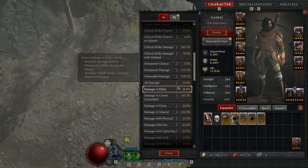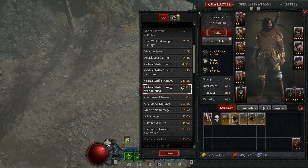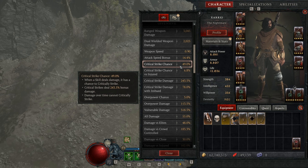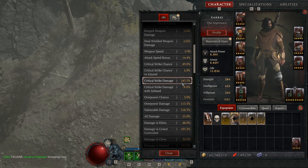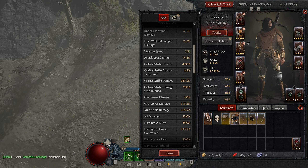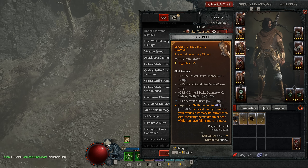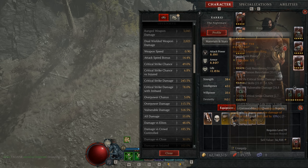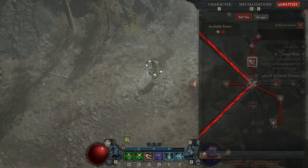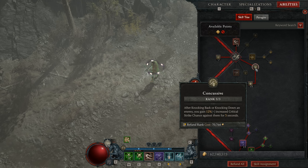We also get a good amount of damage from critical strike. Looking at crit strike damage: we've got 243% crit strike damage and crit strike damage with imbued. For crit strike damage to work, we need crit strike chance — the more we get, the more helpful this is. Where do we get crit strike chance? We get it from a few places. One, from armor — my gloves have 12% crit chance, and my rings both have crit chance as well. We also get crit chance from within the build itself.